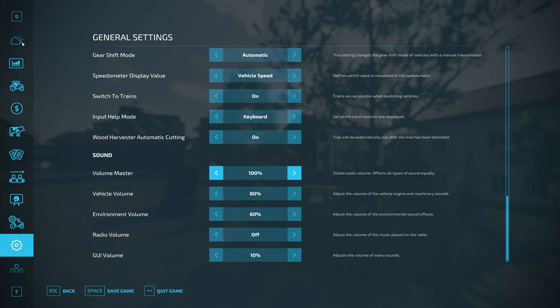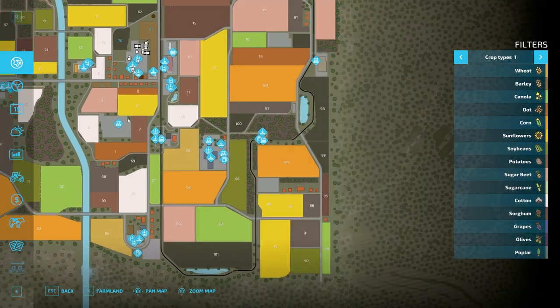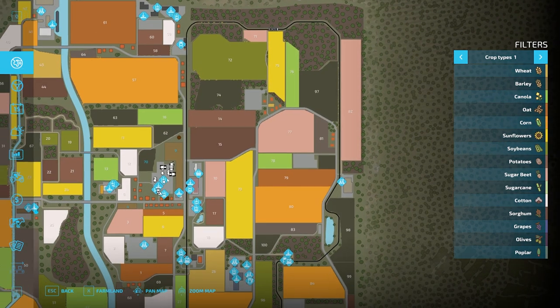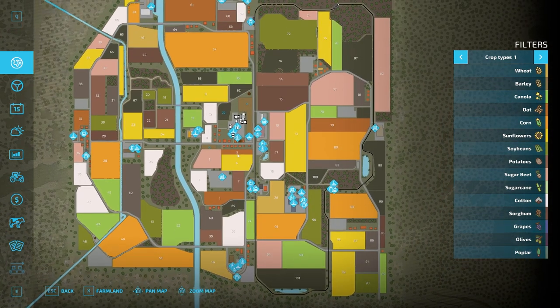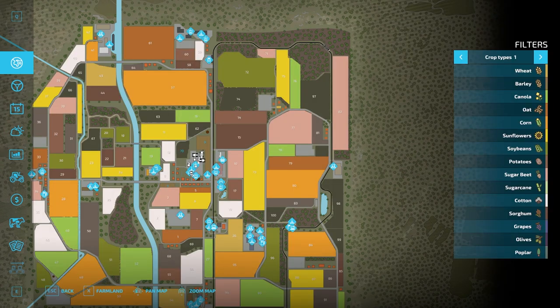Looking at the map in the menu - we start right next to our starting farm, right over here. This looks like a really good looking map, quite honestly. In new farmer mode we own field nine, field one, field two, and field three - this little peripheral area here.